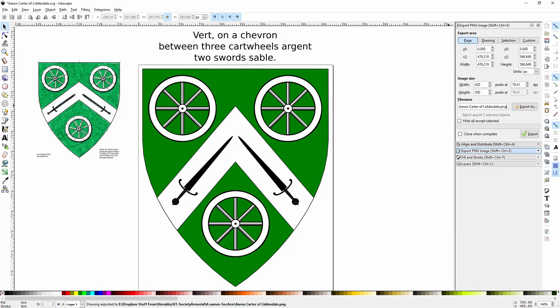And there we have Baird on a chevron between three cartwheels argent, two swords sable.